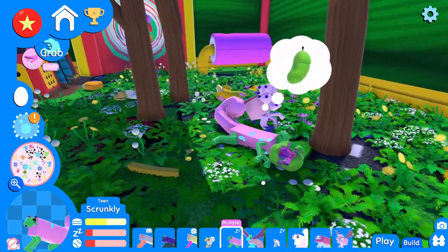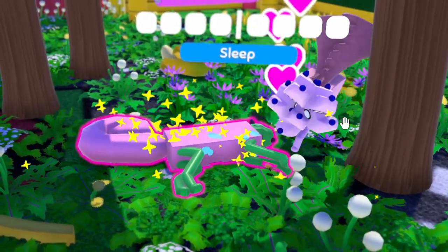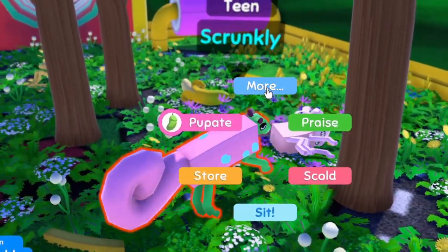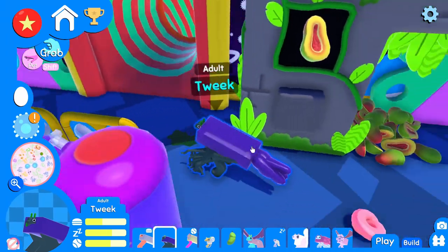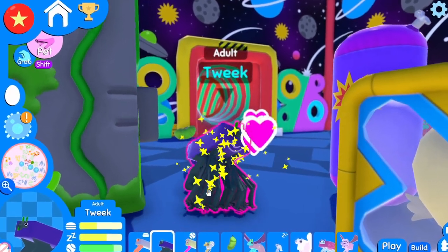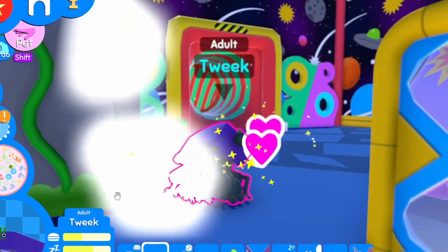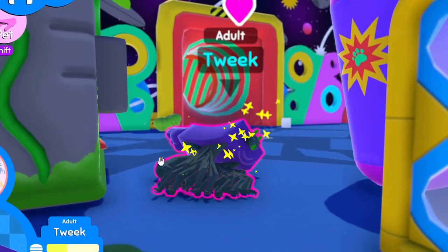Scrunkly, I'm talking to you. I'm going to make you happy here quick. Let's reinforce sleeping, I guess. You are a teen. Tweak, you're ready to go? I'm going to get so many legs out of you. It's going to be a glorious thing. I hate to see you go, but you're worth so much food. You got so much food in you, Tweak.